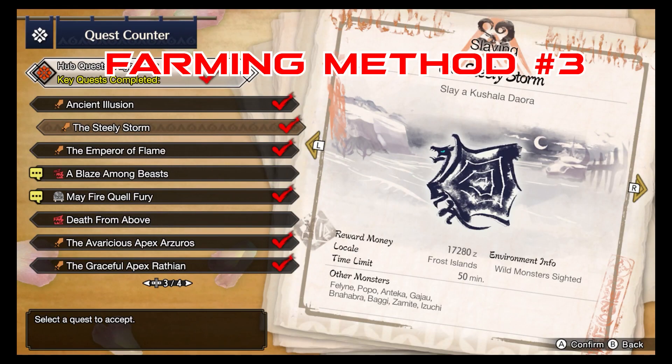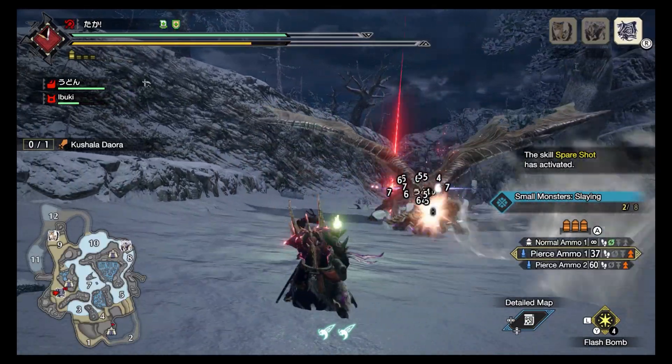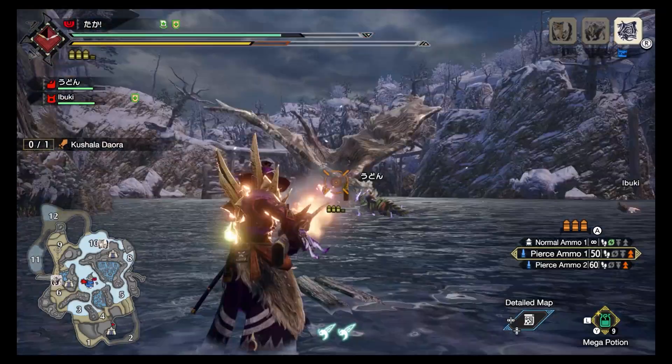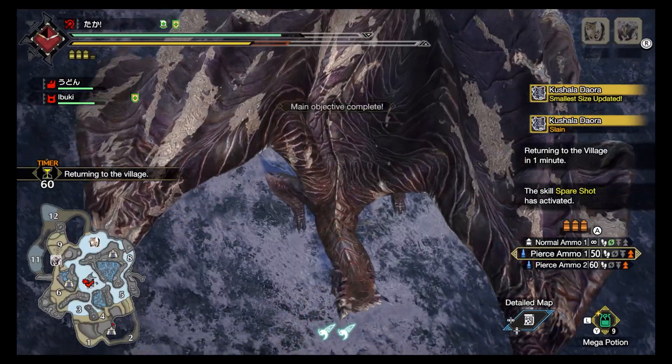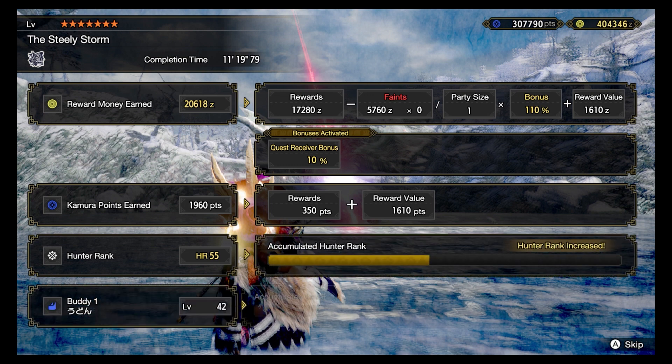Next is farming the new Elder Dragons. The three new Elder Dragons are great for farming up your Hunter Rank, and I personally feel like they're far more manageable than in past games, which makes farming them far less stressful and very rewarding, because they can give you Lazarite Jewels and Outfit Vouchers alongside a good amount of Hunter Rank points.